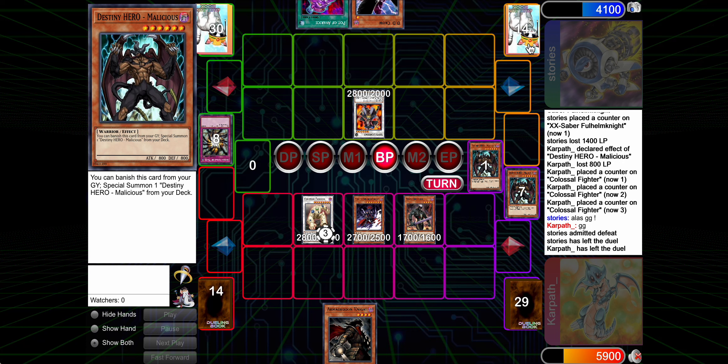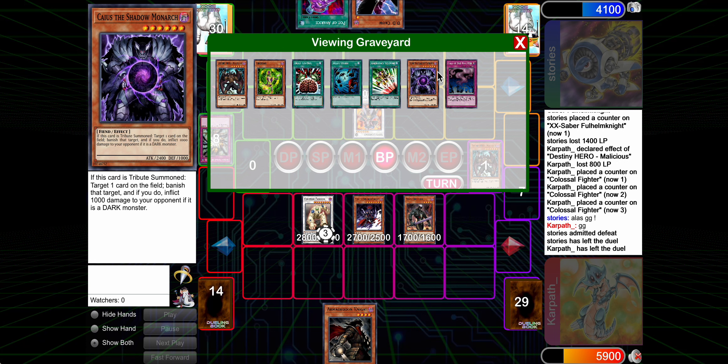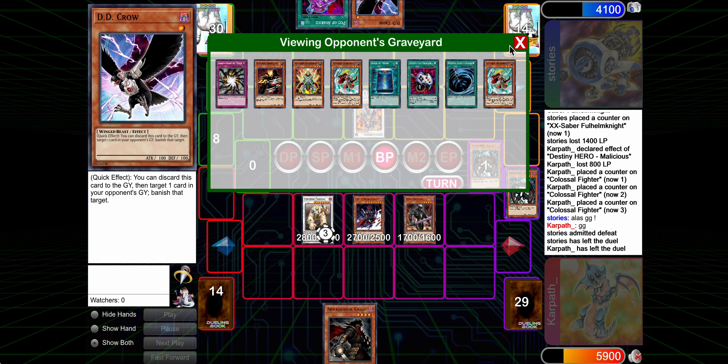So those are all the games I played with the deck. I think this version is probably the best version I've played so far. You can see that having Caius is just such a powerful play in Edison format. I think I was just trying to make too many things happen in previous versions, so just playing a good card in those slots instead of trying to make some other axis going on just seems a lot better. Very fun deck, very cool deck — and I think the deck is reasonably strong as well.